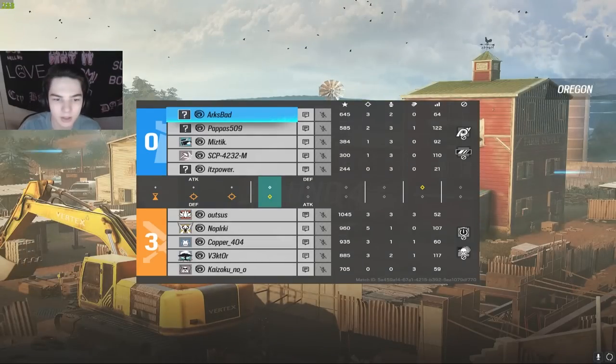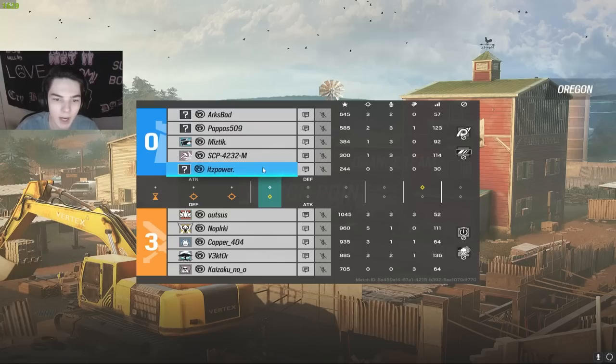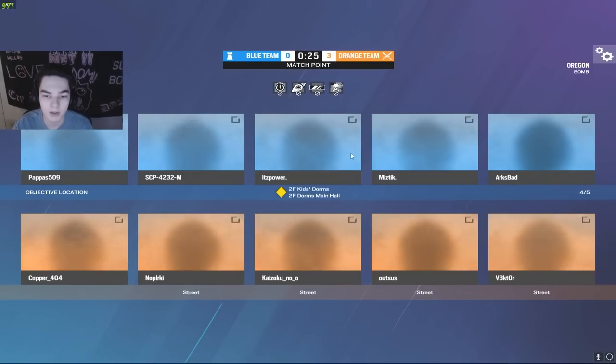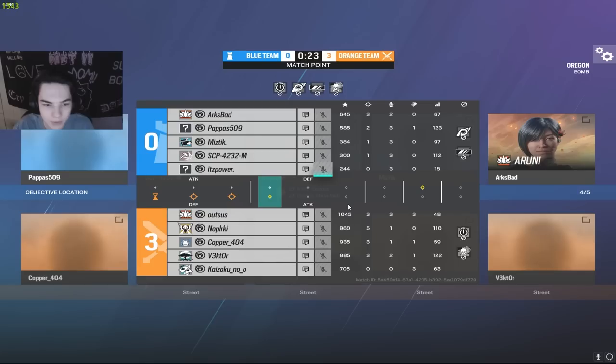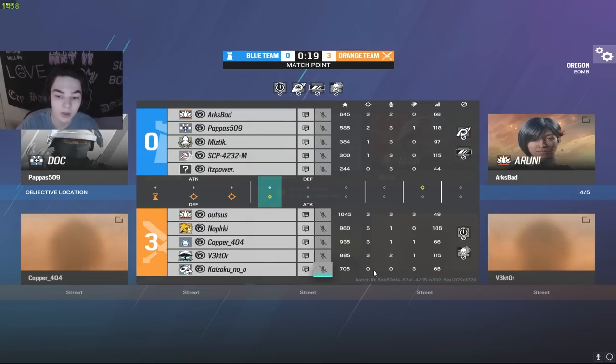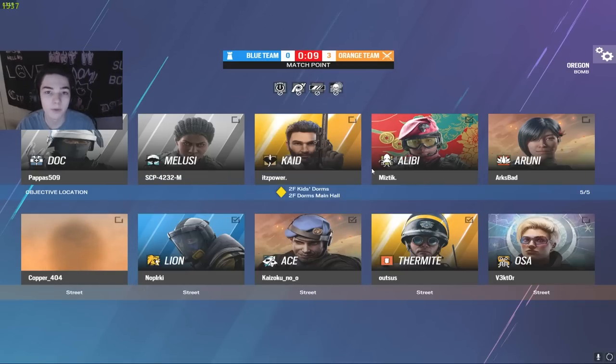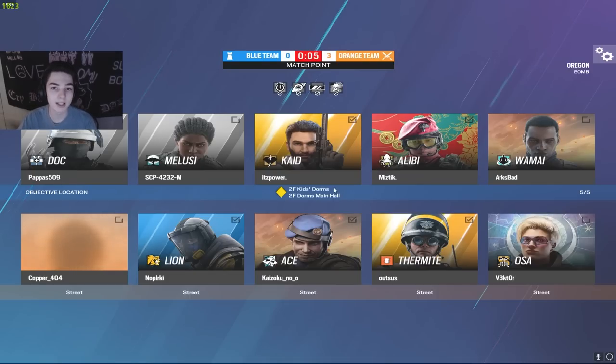A swing with the deagle from nop on the double door from showers hall takes pap out, and that's an 0-3 start to the game with the team with the copper player. Looking at the scoreboard: arc on top for the blue team going three and two, SCP our copper player actually not last place — one and three, doing just about as well as the rest of his team. Looking at the orange team: out three and three on top and kai oh and oh on the bottom playing that support role.